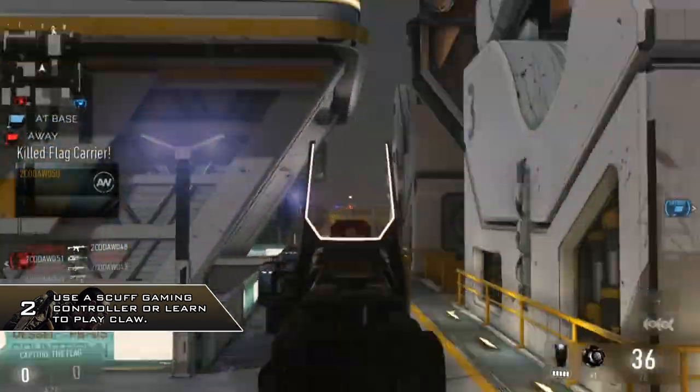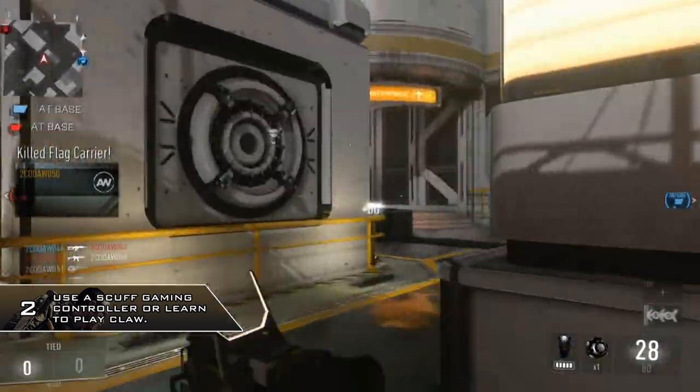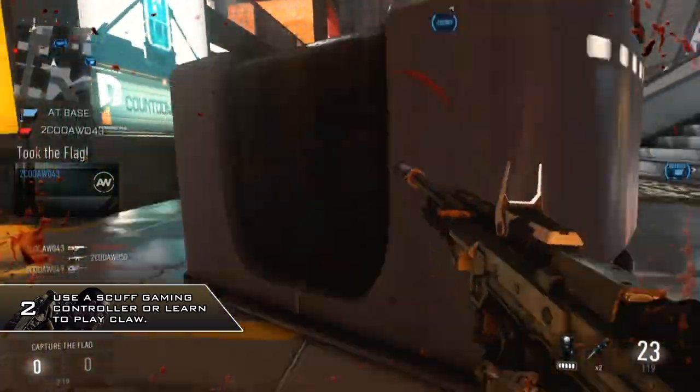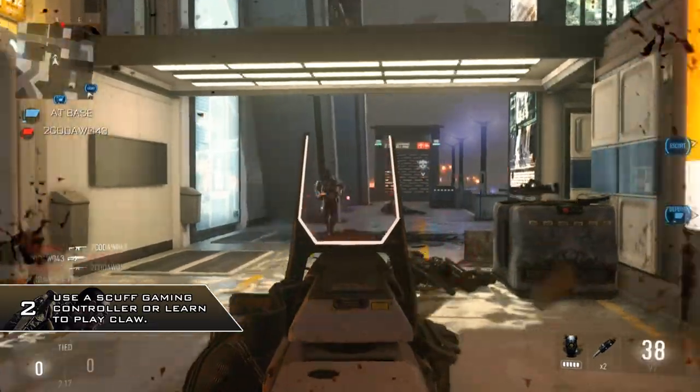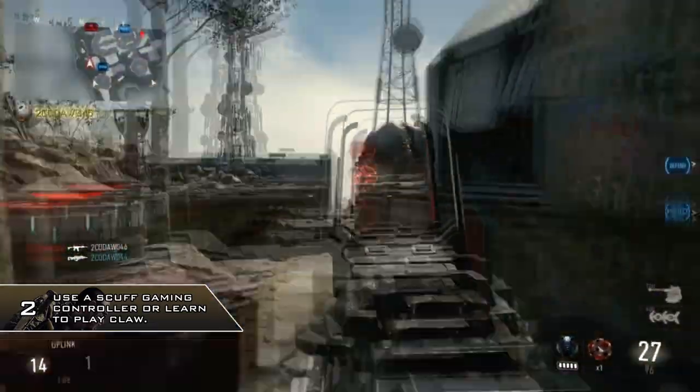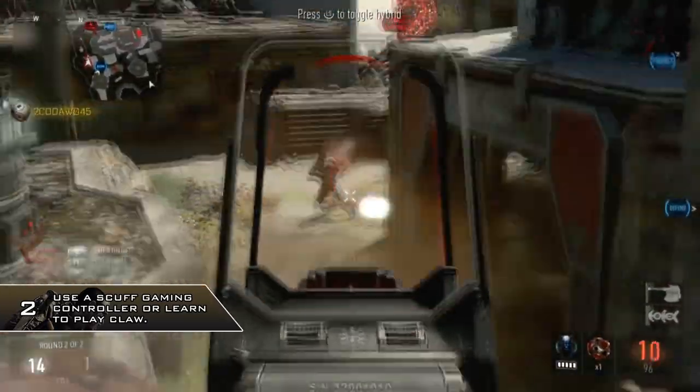If you don't have the money or don't want to buy a new controller, I would suggest learning to play claw, which is basically moving your index finger across the four buttons — A, B, X, and Y — so you can keep your thumbs on the sticks at the same time and do those extra maneuvers whilst aiming and shooting.